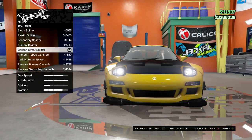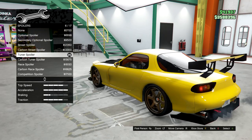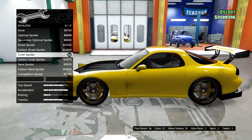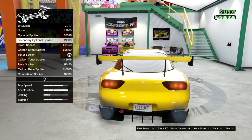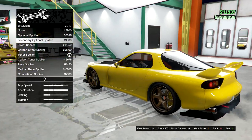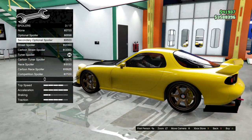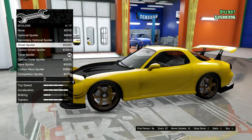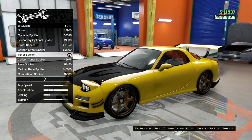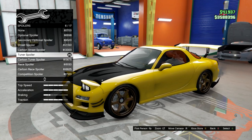Stock roof, competition skirts, and carbon street splitter. For the spoilers — the spoiler he has in the fifth stage isn't high like this. However, if you want to make the first, second, or third stage of his car, just give it a spoiler like this. You can also put this one if you want — it just looks too funky. But the way his splitter is really gives it that style. Tuner spoiler.